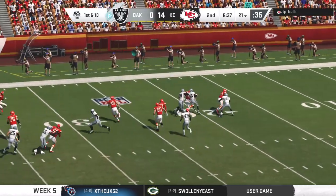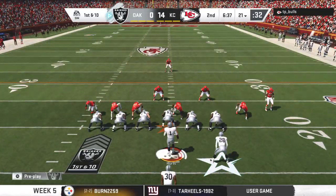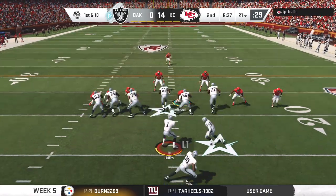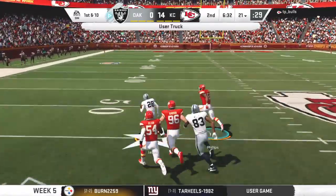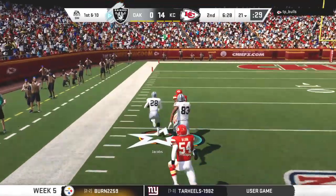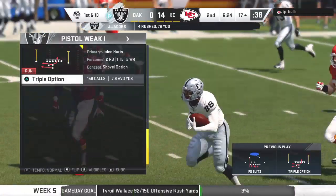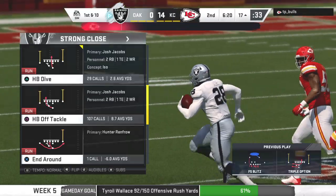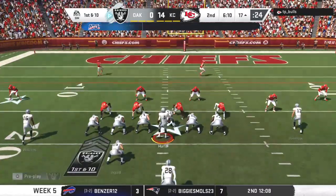Raiders will take over first and 10, down 14-0. Are you worried at this stage? You're worried — you're just trying not to transmit it to the rest of your team. You want to keep them positive, but you're wondering how you're going to move the football. Get back to basics is usually your answer — find the guy who can move the ball fastest and get it in his hands.